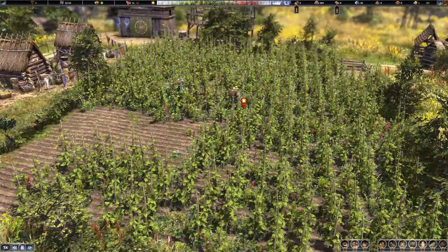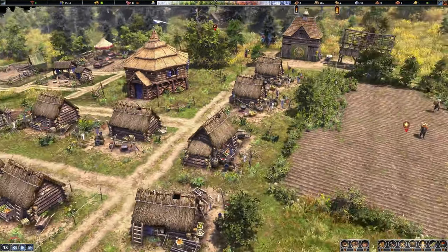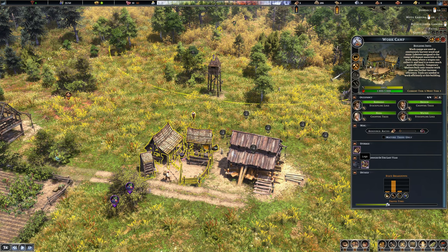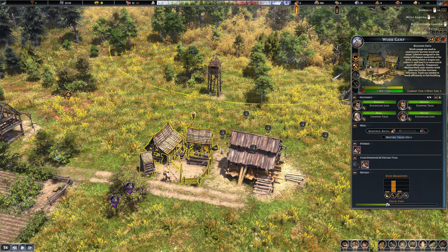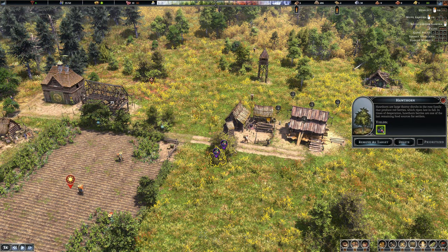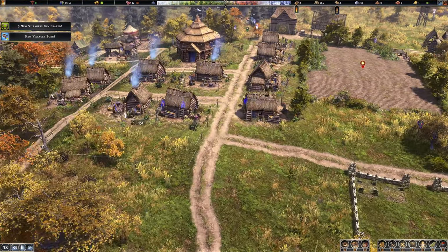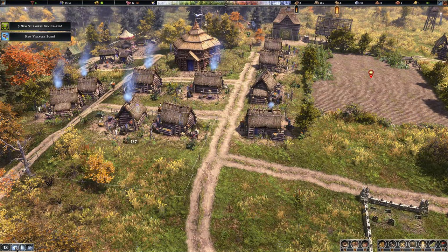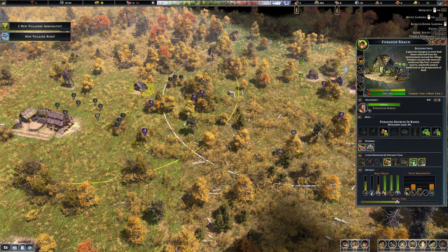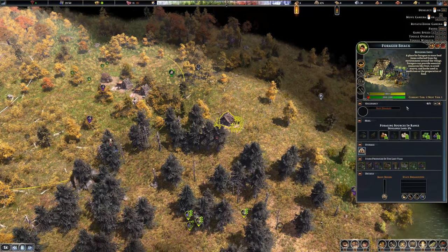I don't know how the ground flattening is going to work. We still don't have any logs — I've got multiple people chopping, 35 in storage. A new villager has immigrated, and a new villager has been born. I need to think about getting some more shelters down, which means more people available to work. Stockpiling berries — won't complain about that.